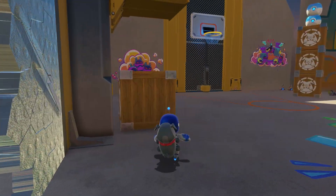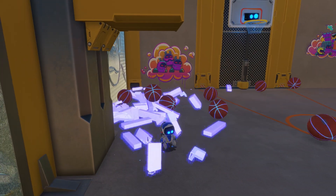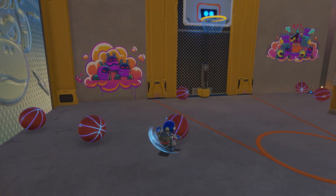Smashing the crate will send a few basketballs flying across the area. Simply walk up to one while you're looking at the net and punch the basketball — you'll then dunk it.